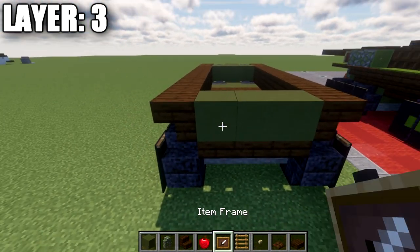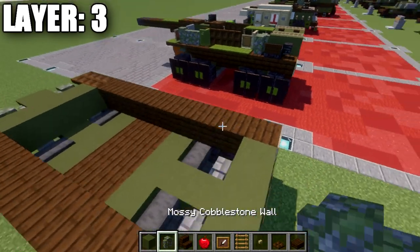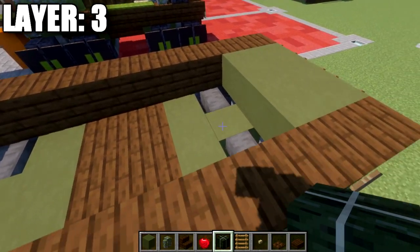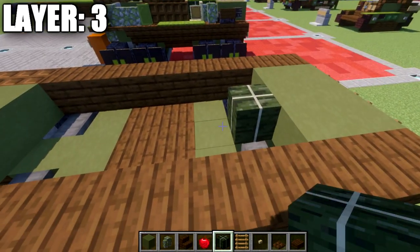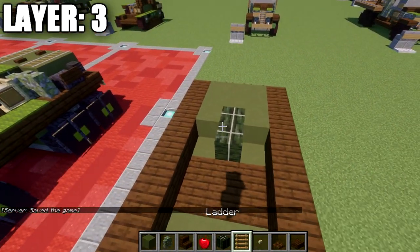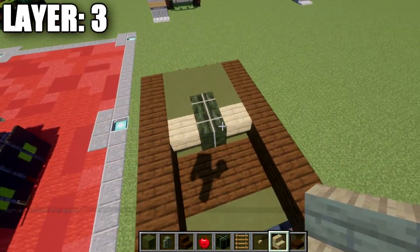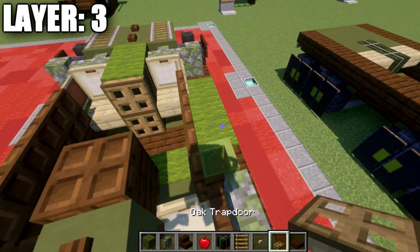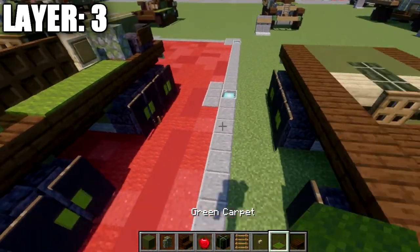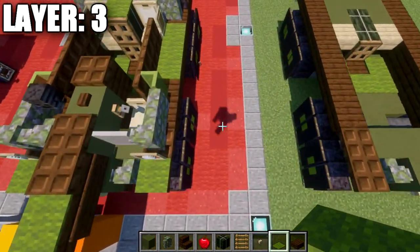Across the back, place down green terracotta followed by ladders, item frames on the sides of the stairs, and apples in the item frames. Then take green terracotta and place a row of three across. After that, place down a kelp block going forward, followed by green terracotta blocks to both sides. Grab birch wood stairs and place upside-down birch wood stairs on both sides for the seats, and place an oak wood trapdoor on the side of the kelp block. Then place down two green carpets on each side and one in the center to keep a consistent green color in that section.